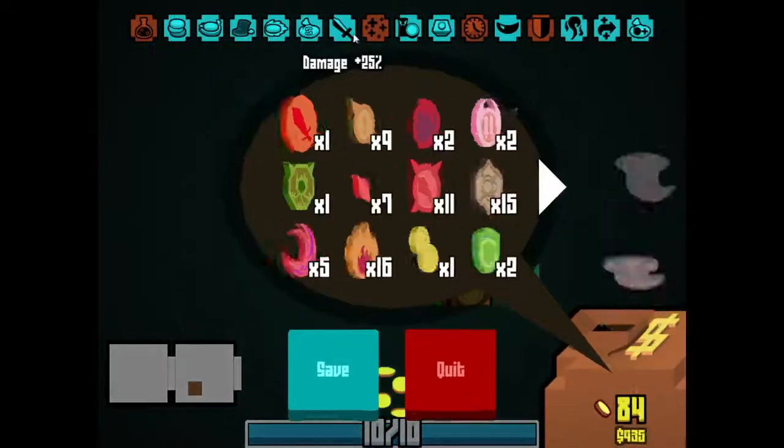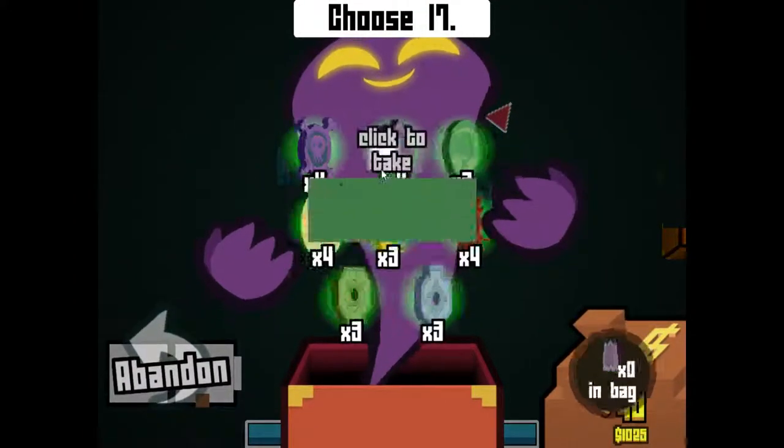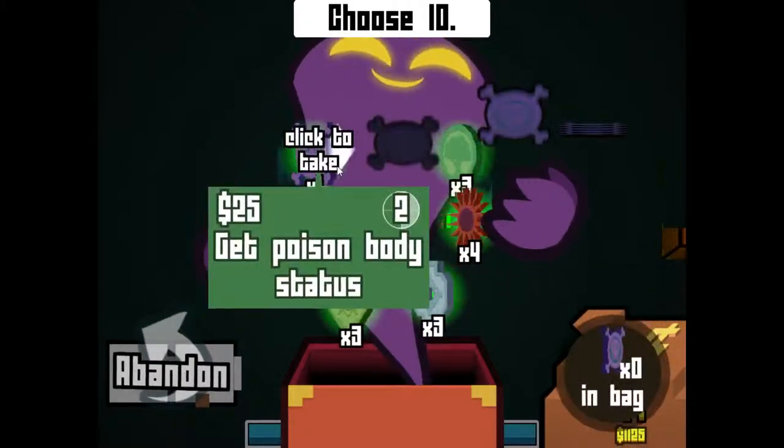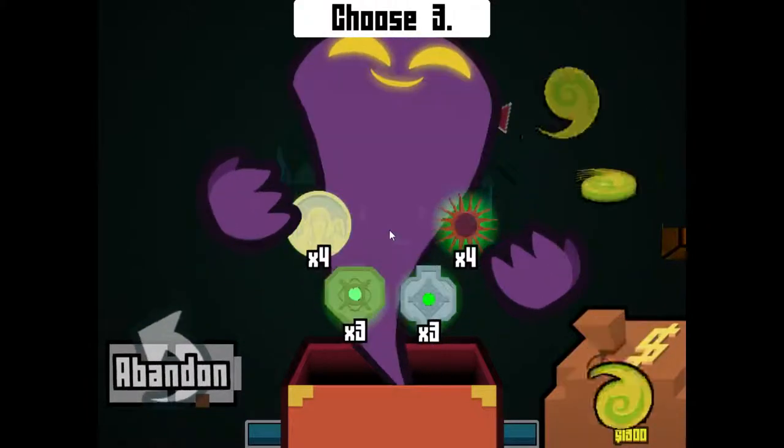That'll take you off. Do I have more attack at this point? Yes, I do. I did buy the Ruby Ring — no wait, I took a blessing. What do we got in here? Poisons are more powerful than poison bodies — I'd much rather just get the flat poison starting off here. Let's take those.